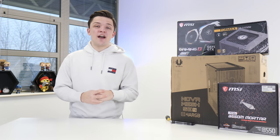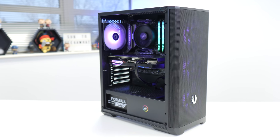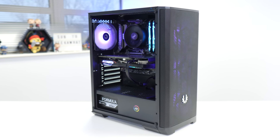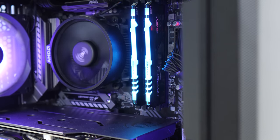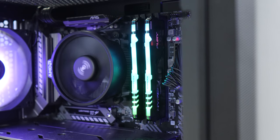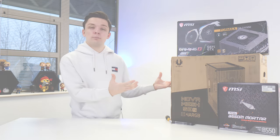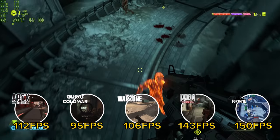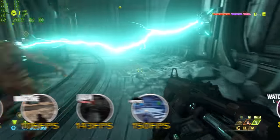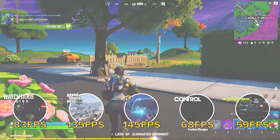Welcome back to another Geekawatt video. In today's video I'm going to be showing you how to build a $700 gaming PC that you can actually buy the parts for. Stock and everything right now is insane but this system should be pretty easy to find. I'm not only going to run you through all the parts and the build process, but also test it out with around 15 of the latest AAA titles and most popular games.